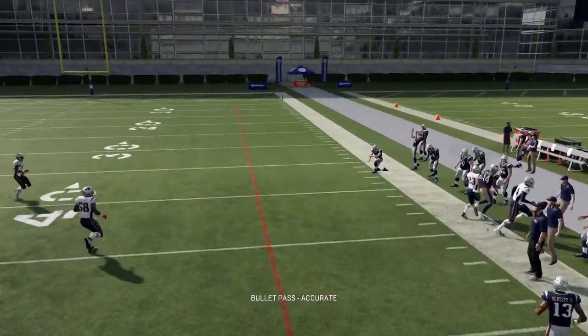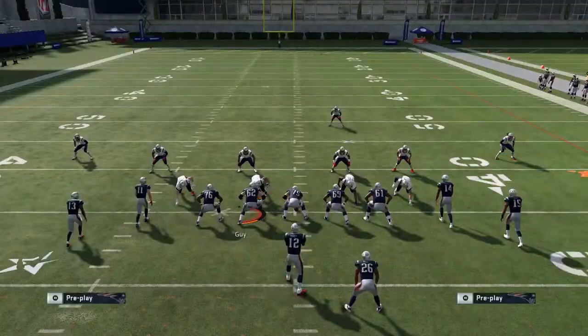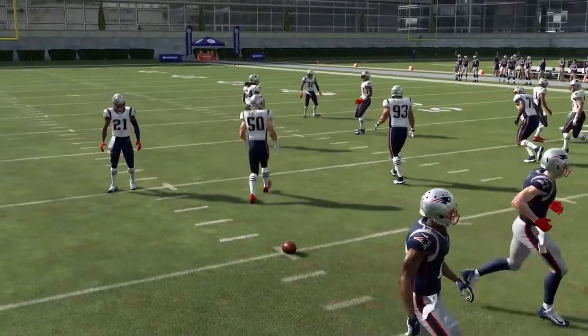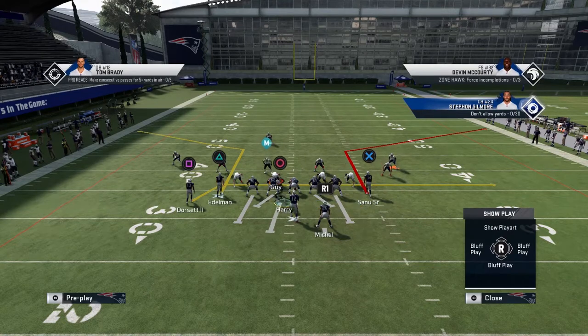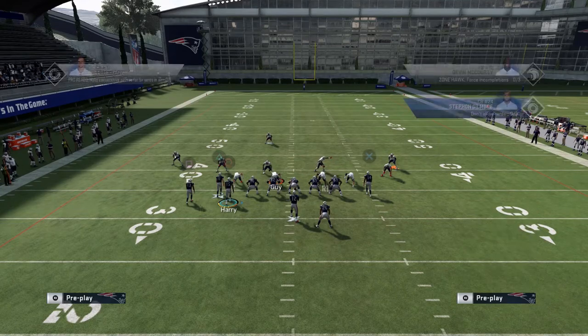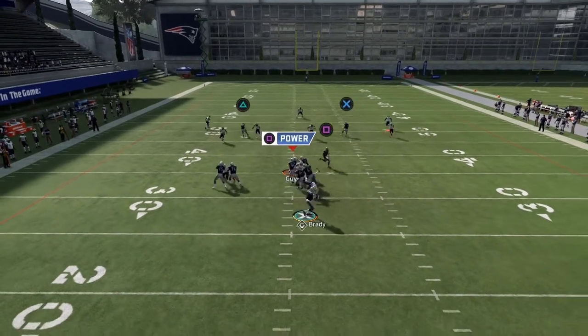This makes your protection better and you can then throw that corner route. Basically all you want to do is max protect, then motion this guy over, ID the mic on him, snap the ball, and read it out.